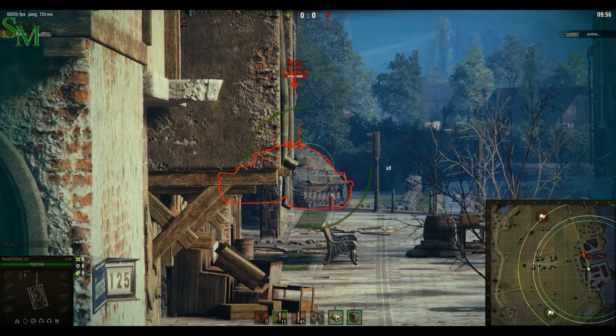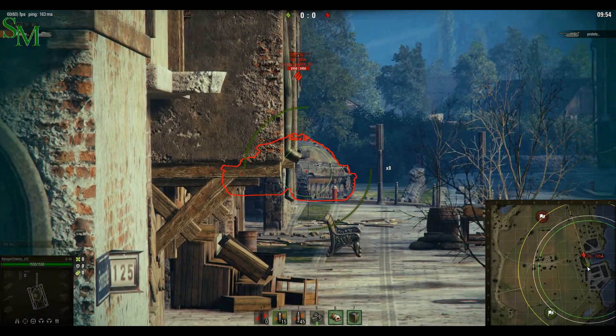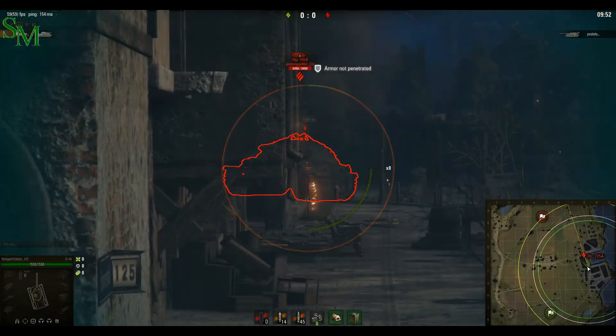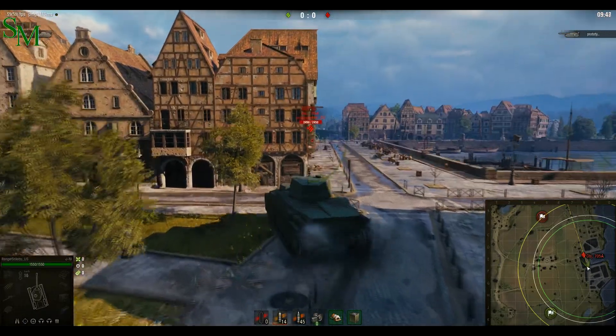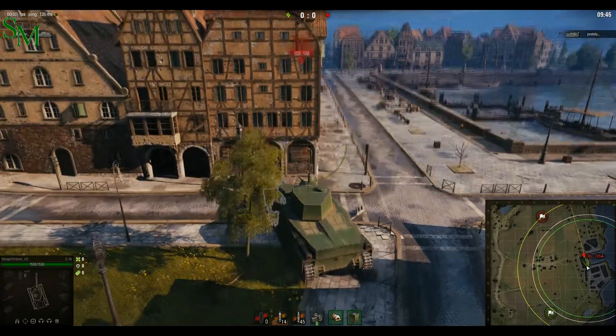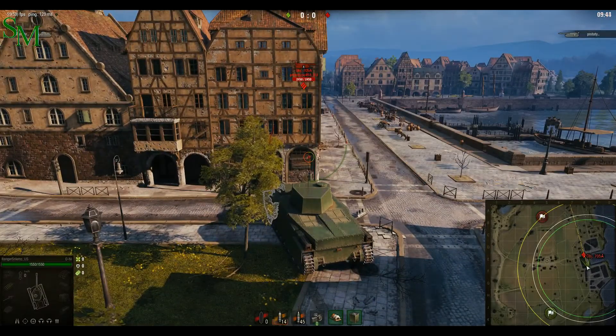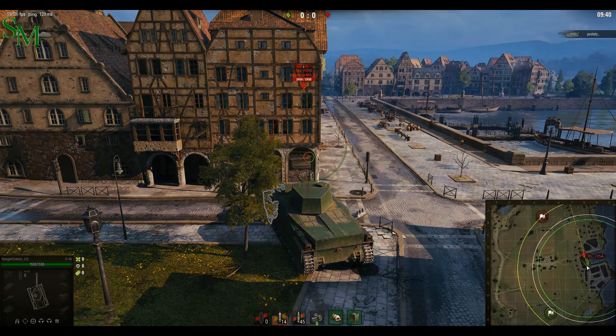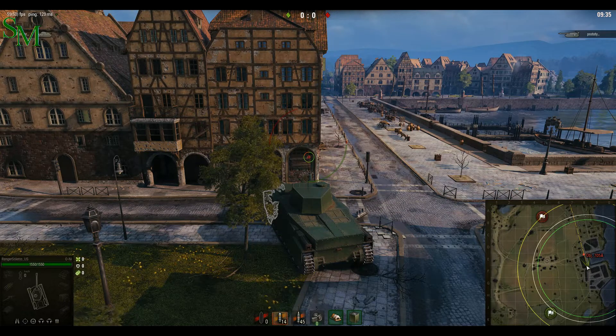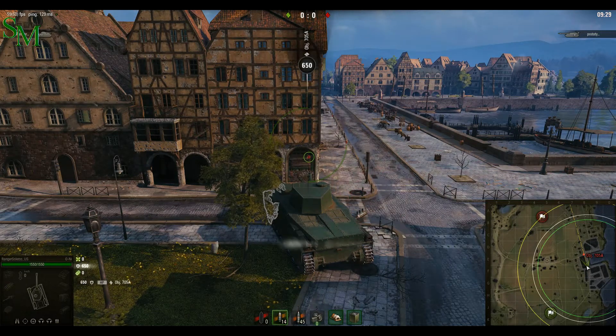I don't know. But what we will do is walk you through this and show you how to beat a 705A. This vehicle is practically invincible in this position — how could we possibly destroy an invincible tank? Well, it's pretty simple. You just get a tank like the Oni, which has a howitzer firing large HE shells — high explosive — and you just launch it at the weak points. Simple.